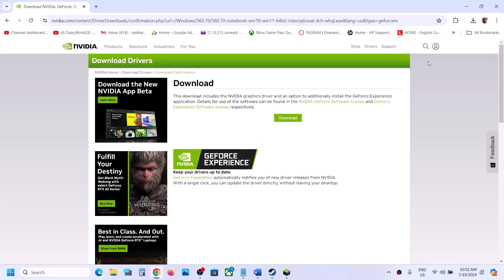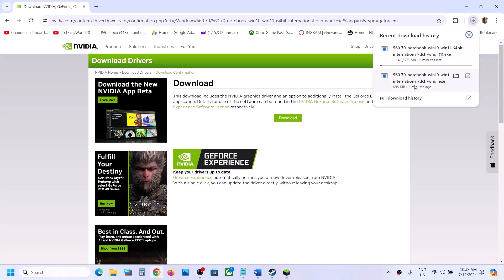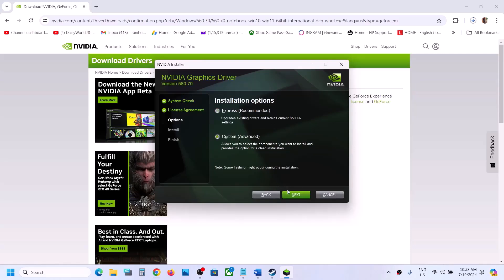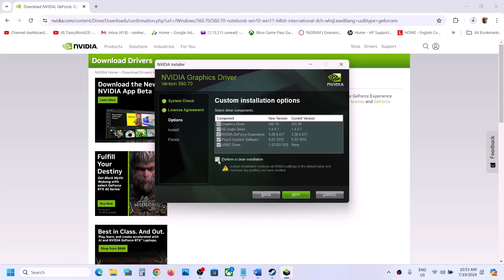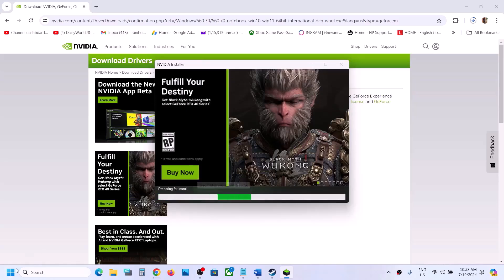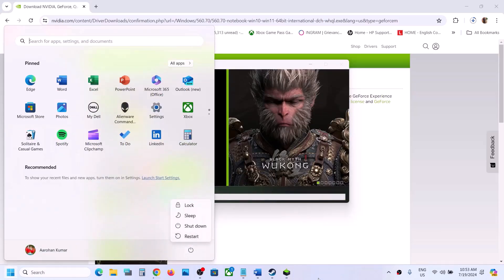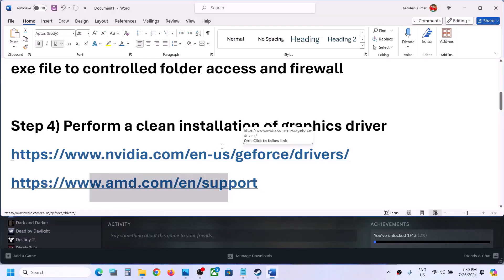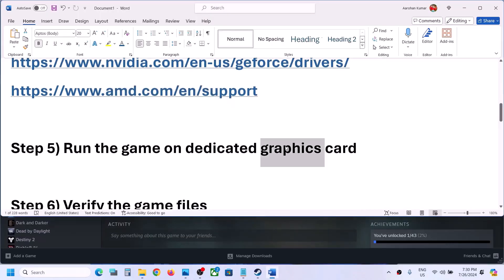Once the download is complete, run the exe file. Click Agree and Continue, then put a check on the box which says 'Custom' and click Next. Make sure to put a check on 'Perform a Clean Installation,' then click Next and let the installation complete. After the installation, restart the computer and then launch the game and check.